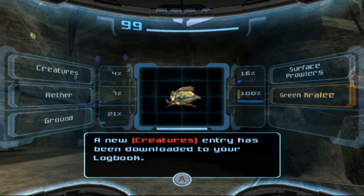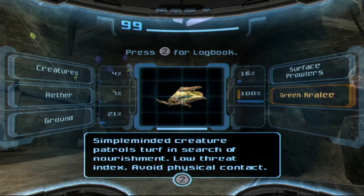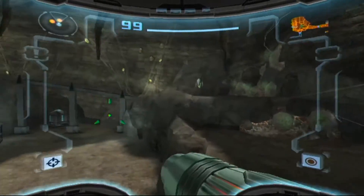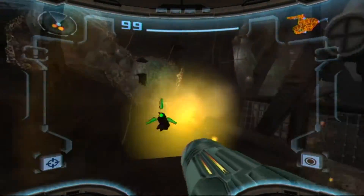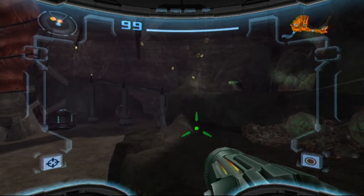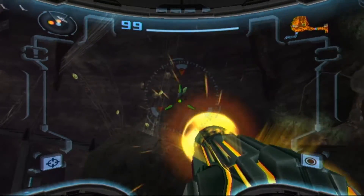Surface prowlers — green krillie, a new creature entry. Green krillie: omnivorous hunter-gatherer, simple creature, patrols turf in search of nourishment, low threat index, avoid physical contact. In terms of physical in this Metroid universe — does that mean the beams or literally touching? I'll experiment. Charge beam ready.